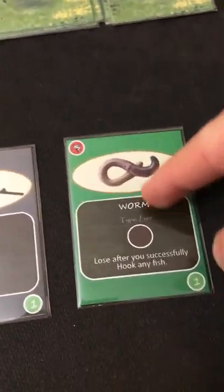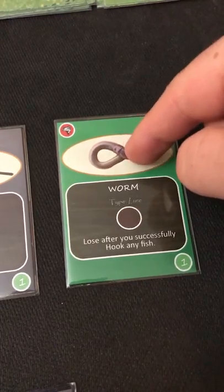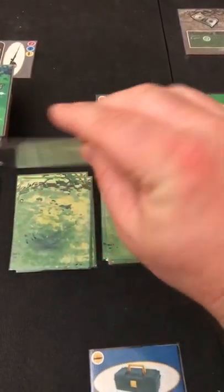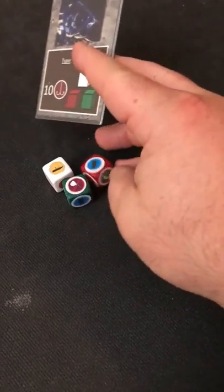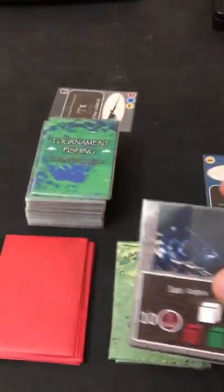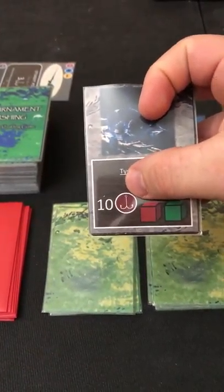It makes thematic sense because a worm is live bait — you go through a whole bunch of them fishing, they're very hard to keep on the hook. Now I'll try to cast somewhere. I don't know what's out there, so let's check the first pile. Right off the bat there's a 10-power fish requiring a red lure that rolls all three dice — white, red, and green, of increasing difficulty. He'll be very hard to catch this early.